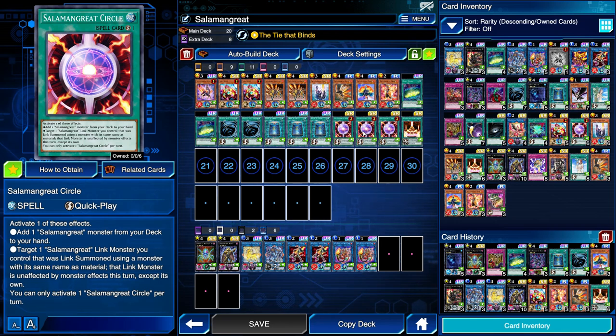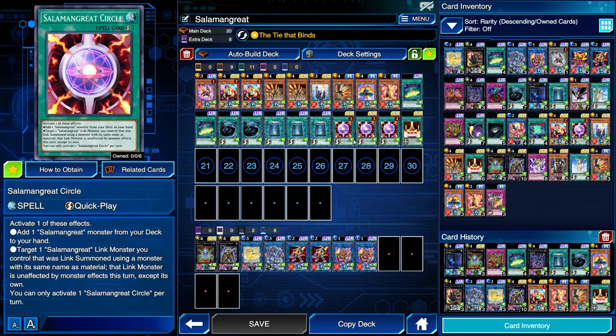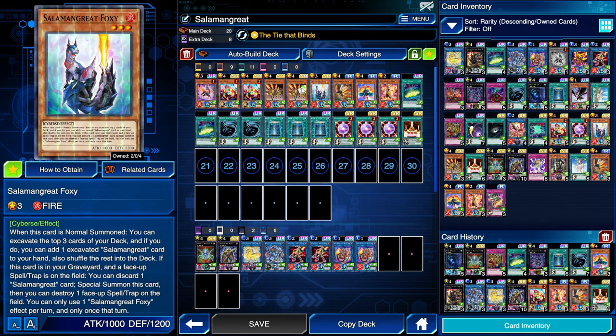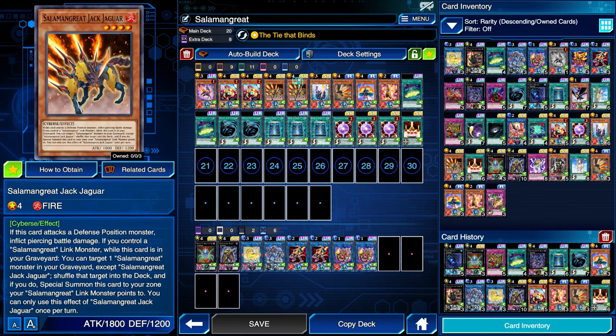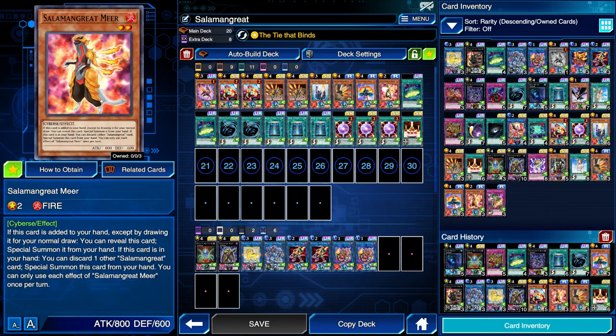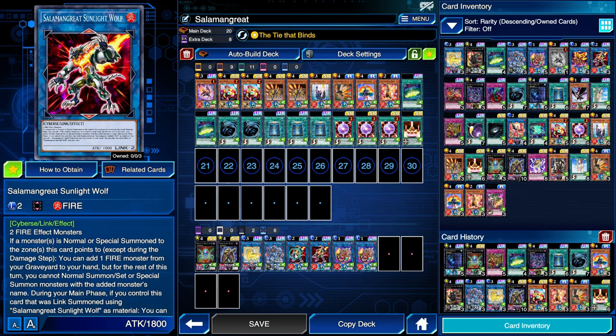Salamangreat Circle has the effect that you can target one of your Salamangreat Link monsters that was Link Summoned using a monster with the same name as material — generally speaking that's going to be Sunlight Wolf — and make it unaffected by monster effects that turn except for itself. So if your opponent is trying to use a card effect to get rid of it, you can use Circle to protect it. But the main Swiss army knife effect is that it can search any Salamangreat card as a quick-play spell. During our turn we search for whatever card we need for our combo, and during our opponent's turn we can search for whatever we need for the situation, then get it back for our opponent's turn via Sunlight Wolf's secondary effect.